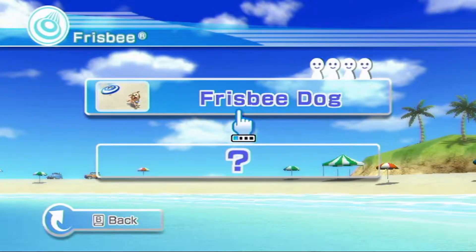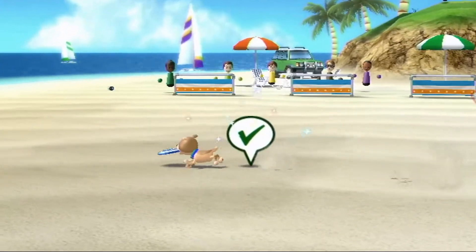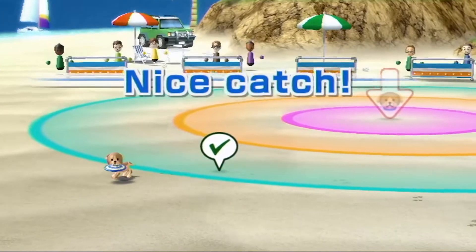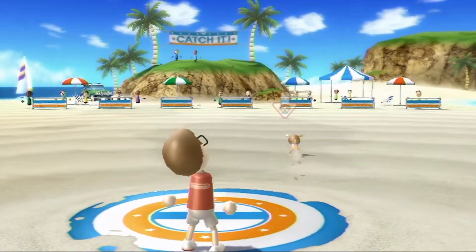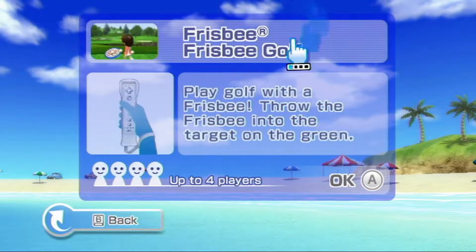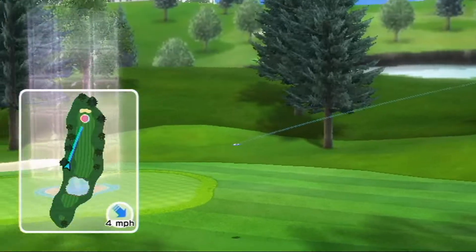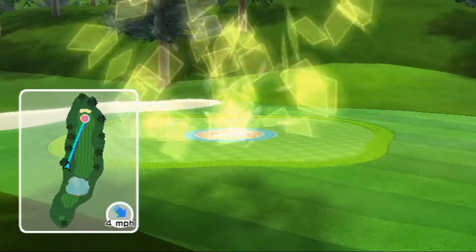Next up, Frisbee. We have 2 game modes for this. The first one involves a dog, which has you try to throw the Frisbee into one of the rings, though that didn't really work during the recording process. The next game mode is Frisbee Golf, which has you play either 3, 9, or 18 holes and acts like golf but with a Frisbee instead.